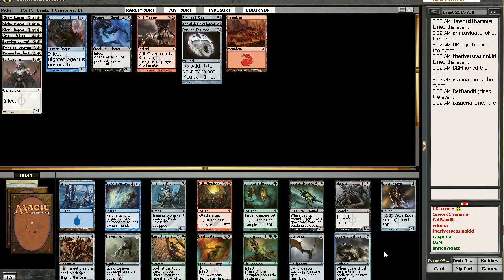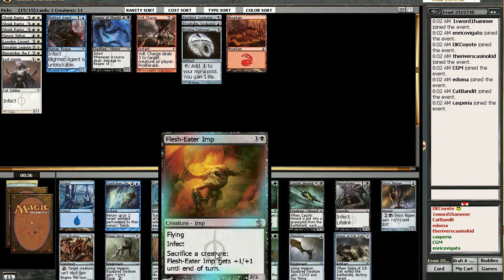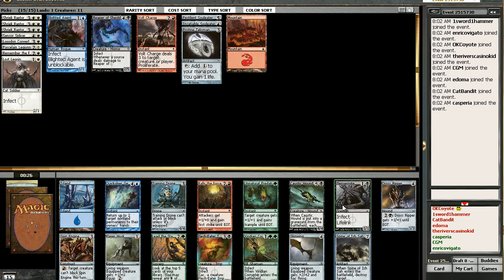So what else do we have? We've got a Skinwing, we've got a Flesh-Eater Imp — flying and Infect is a tough combo, it's hard to get rid of. Flensermite, which I just don't like. Dross Ripper is a beater. Spin Engine's a beater. I think it's down to the Flesh-Eater Imp or the Spine. I like the Spine, but I think it's too specialized — and just for one creature kill.